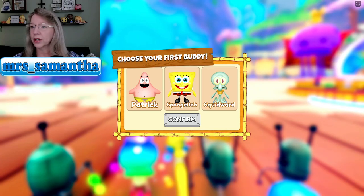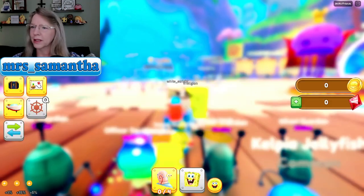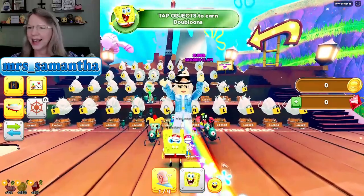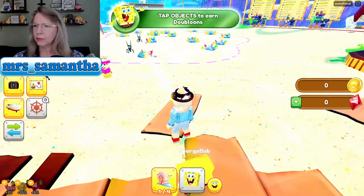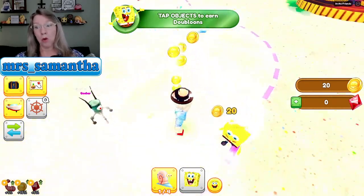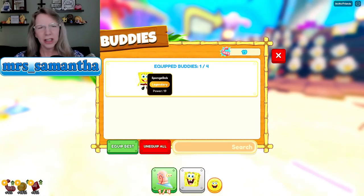So after you hit play and you first spawn in, you get to choose your first buddy. You got Patrick, SpongeBob, or Squidward. Well, it's gotta be SpongeBob. Confirm. There we go. Oh, it's me — hi, it's me, Miss Samantha. Okay, this is pretty self-explanatory. It says tap all objects to earn doubloons, and I've got a rainbow showing me where to go. Tap, tap, tap. I've earned a buddy, and I've got SpongeBob — legendary! Let's go. We're legendary.